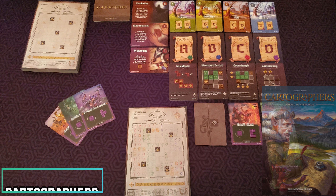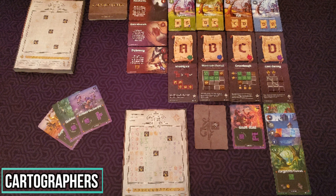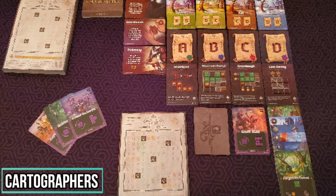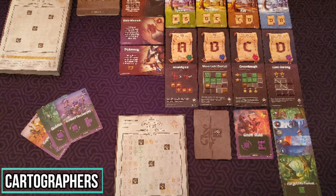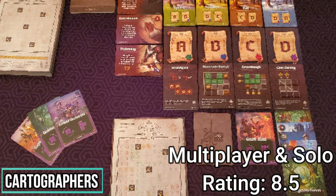Next game up is Cartographers. Cartographers is a flip and write game where players get a map and will have to fill different polyomino shaped terrain into their map. How you score will change every single game, as each game you pull out four different random scoring conditions to aim for. This is one of my all-time favorite roll and write type games, and I love how each game is filled with a unique puzzle you are trying to solve based on goal cards and the cards drawn each round. This game gets a multiplayer and solo rating of 8.5, because the game is pretty much the same except for how ambush cards are resolved.